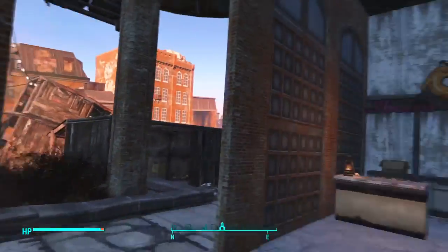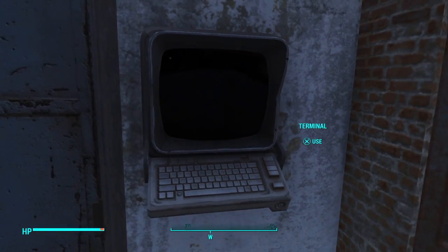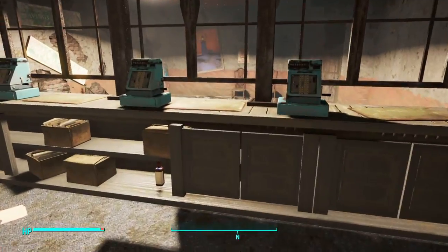You're going to come over to this building, and you're going to go ahead and use this terminal to unlock the door. Then you're going to go on into the University Credit Union.